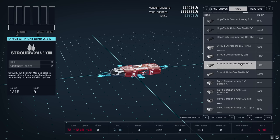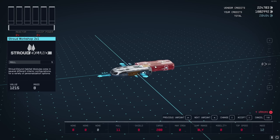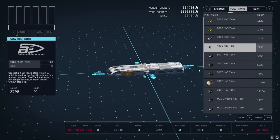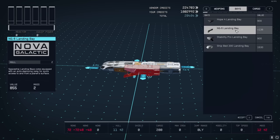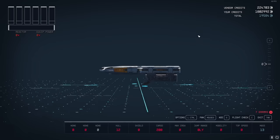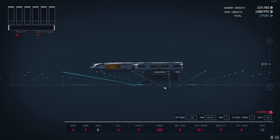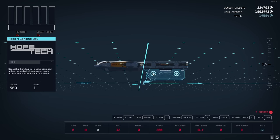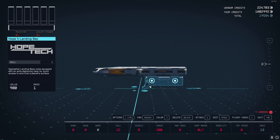Go to the Habs tab and do a 2x1 - I'll put a Workshop since it's the most useful - and attach it on the back. Then go to the Bays tab and put in either a Hope-4 or NG-6 Landing Bay. We can swap this out later; in other places you can get one that will flip and face the opposite way, which looks a lot better.